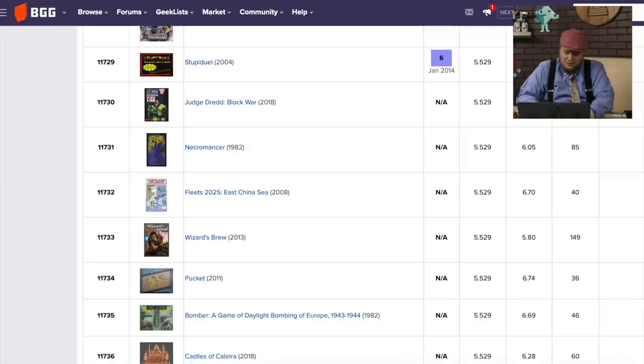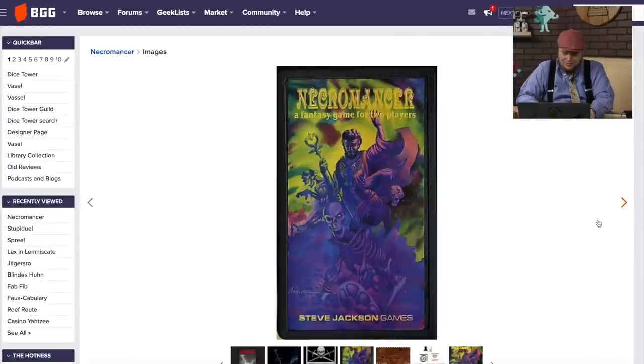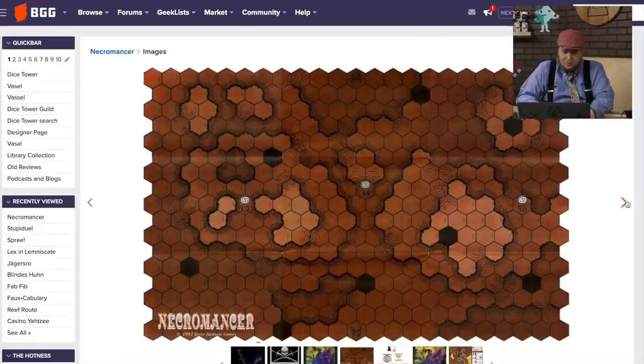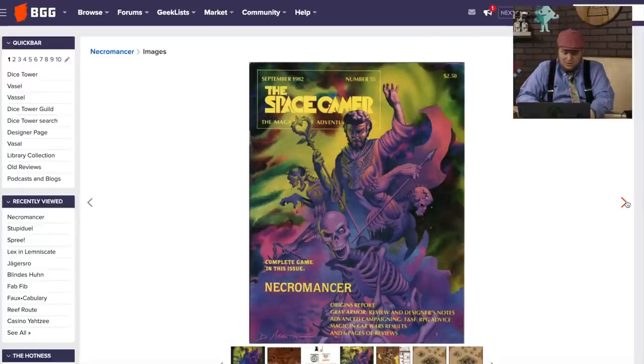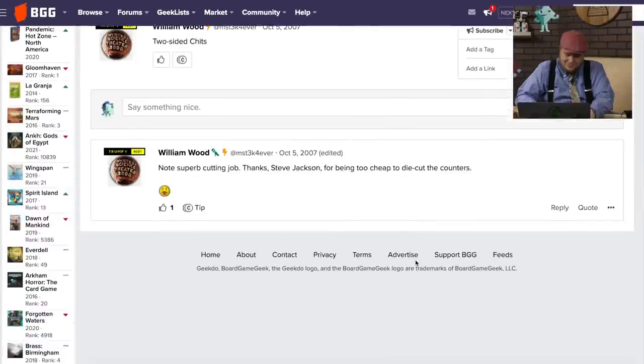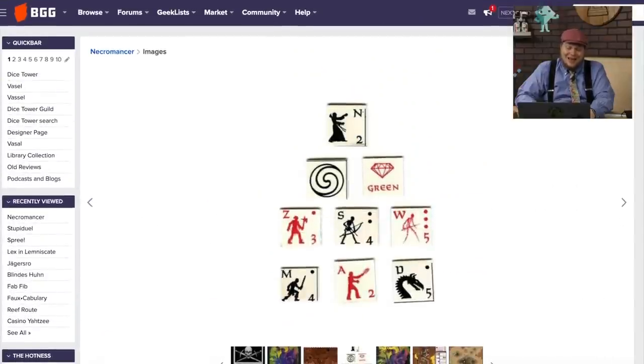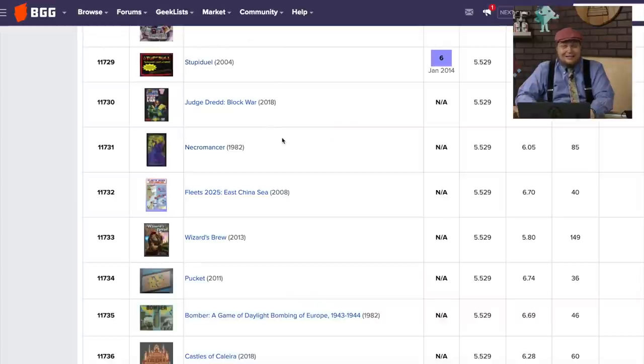This game is Necromancer. It came out in 1982 — a 1982 Necromancer cover from Steve Jackson Games. You look at these little tokens and can see skeletons on them. You have to cut them out — this is back when Steve Jackson had people cut the counters out. I did that with Frag. I remember cutting out the counters, and also the pieces from Green Gobs from Outer Space or whatever that game's called. I can't even imagine doing that now.